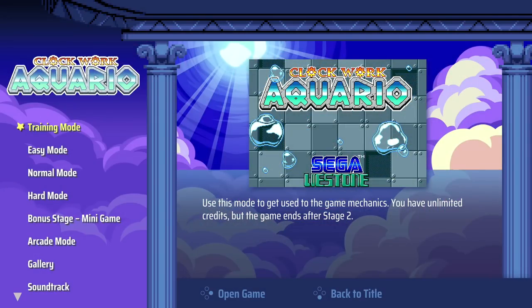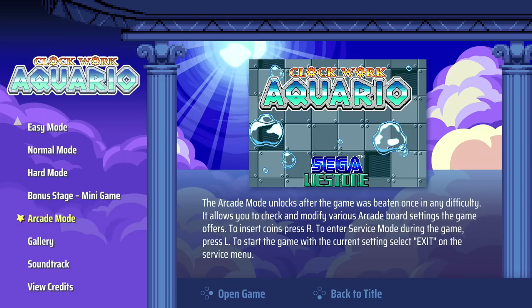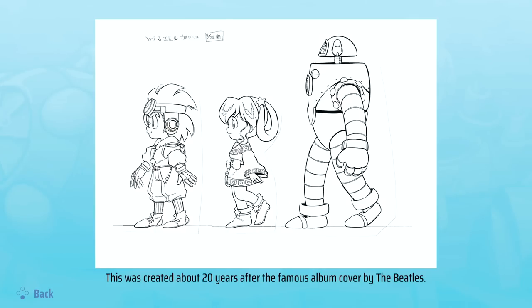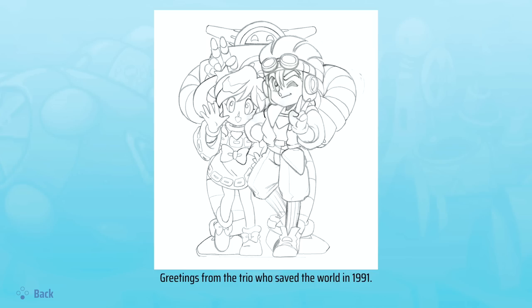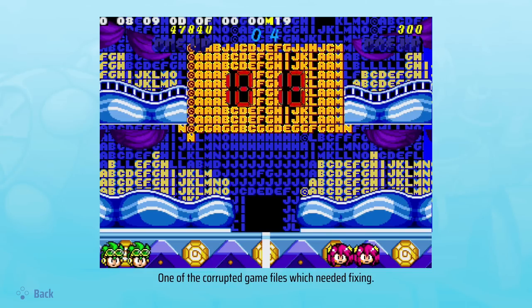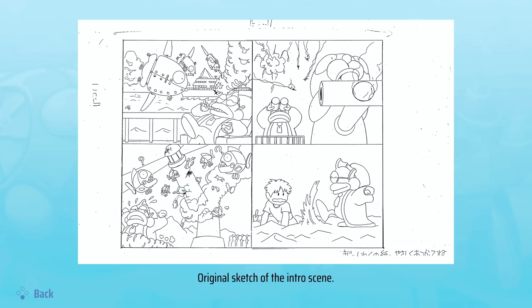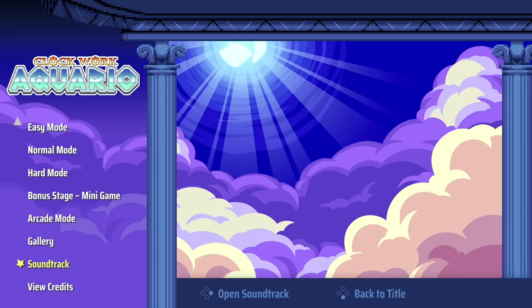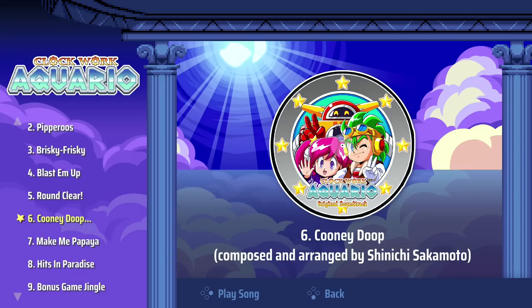Like previous NN Game releases, this one has a similar presentation. You have several modes to choose from, mostly difficulty modes that limit how many credits you are allowed to use — that's really how they decipher difficulty. There's also a training mode that doesn't let you go past the first couple stages but gives you unlimited credits, and a bonus stage mode that is multiplayer and something you would only encounter in the original game if you were playing two players.